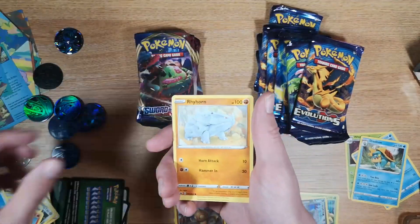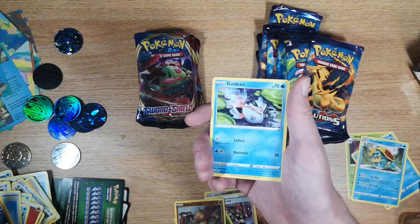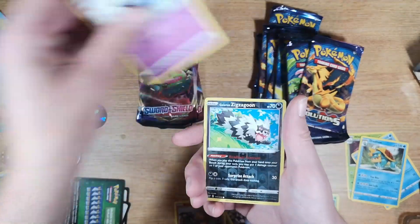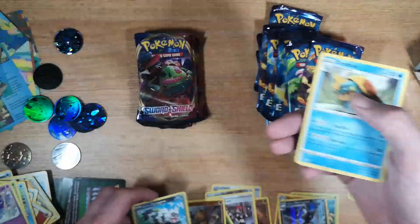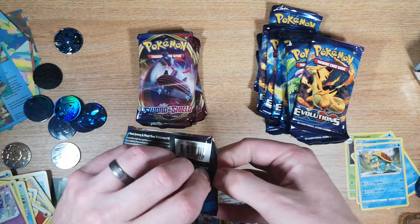Bisharp, Evolution Incense, Rhyhorn, Clobbopus, Goldeen, Roselia, Gastly reverse, Zigzagoon, and we have another Dreadnaw — two in a row. What's the bet we get another Dreadnaw?